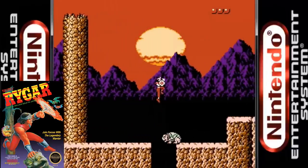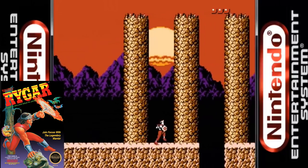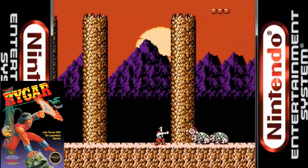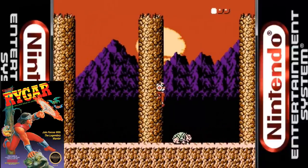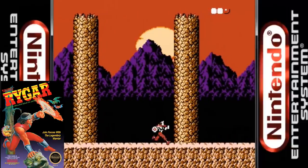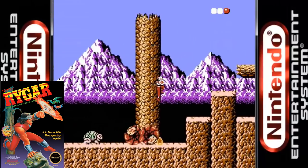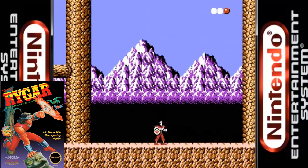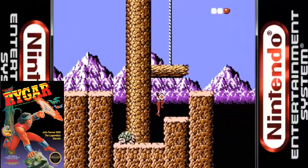The NES version is what most retro gamers are familiar with. It was developed by Tecmo and is basically a completely different game. Instead of a straightforward side scrolling action game, this is a more open ended action adventure similar to Metroid. The further into the game you progress, the more of the world opens up for you to explore. There are various weapon power ups to obtain. The graphics resemble the arcade game as does the sound. Even though this is a mixture of action and RPG, there are no save states nor a password feature, so if you want to beat the game you'll have to do it all in one sitting. There is also a bug in the PAL version which substantially increases the difficulty of the last couple of levels.